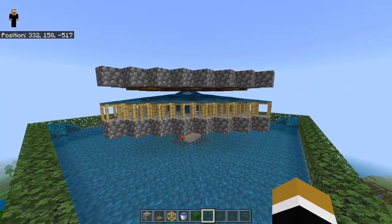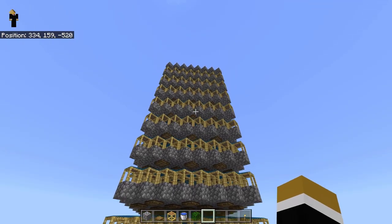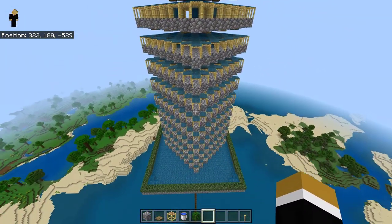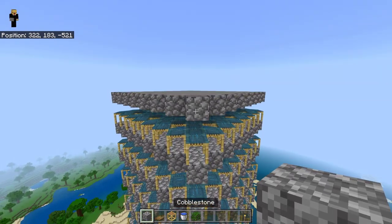That's one layer — make nine layers in total. Then go to the top of the build and extend every side by eight blocks.